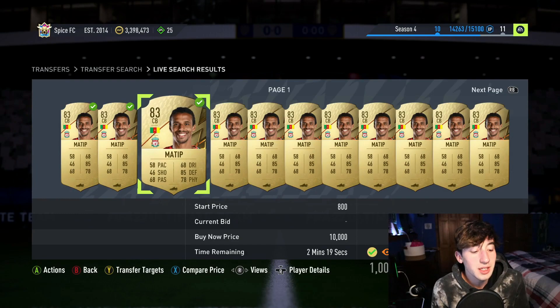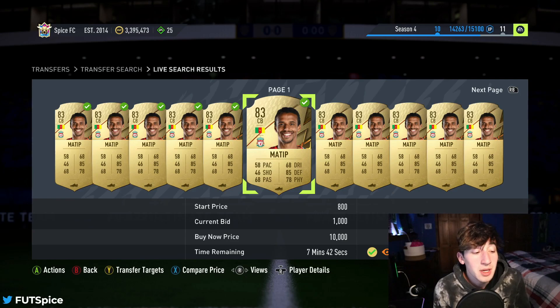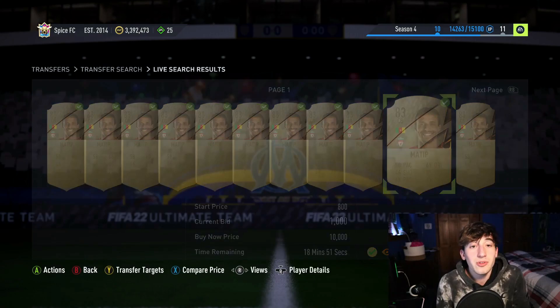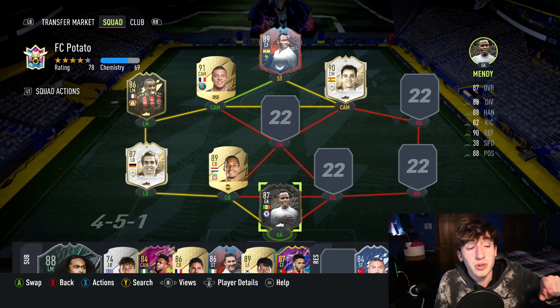Matup sells for 2.5k, so if you set a bunch of bids on these cards at a reasonable price — say 2k — and you go ahead and win 15, 20, or even 10 of them, that's 500 coins profit per card. That's 10k for literally like 30 seconds of work where you're just putting bids on the cards and then waiting. Mass bidding is extremely effective if you do it correctly.